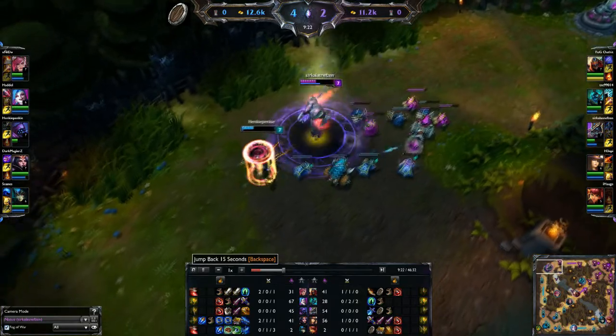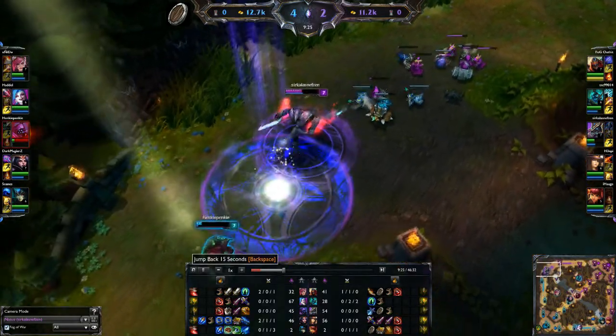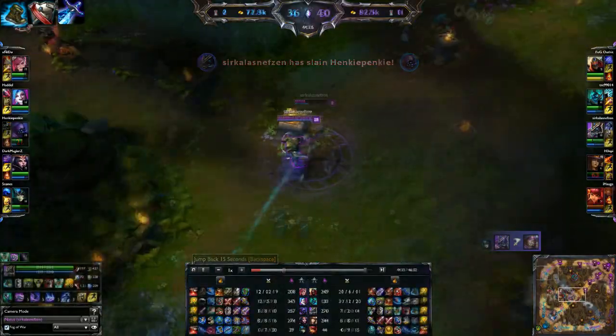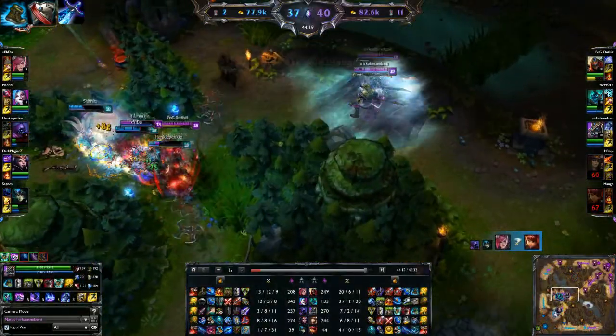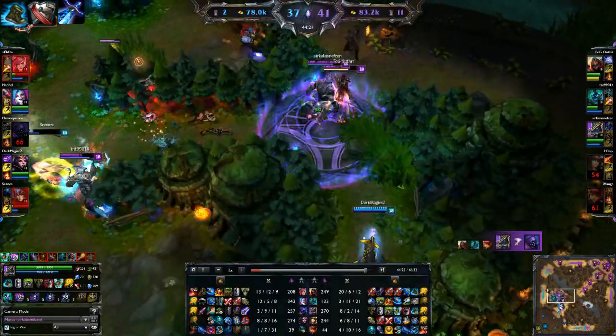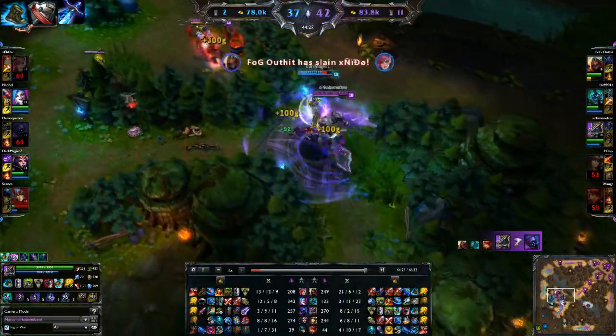For starting items I take a Doran's Shield, a green trinket, and a health pot. On my first back I'll attempt to buy either Mercury Treads, Warden's Mail, or Sheen depending on how well the lane is going. I'll generally take Sheen if I feel I'm very far ahead and can afford to just farm better and win fights.